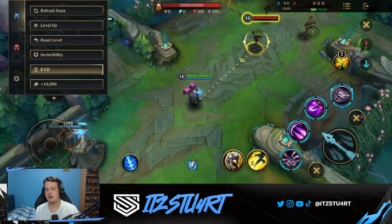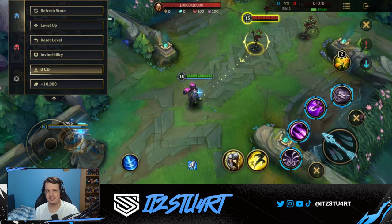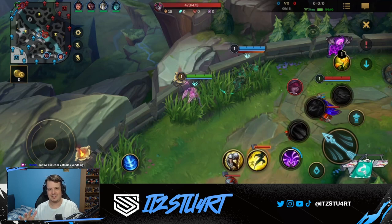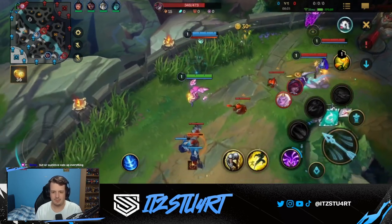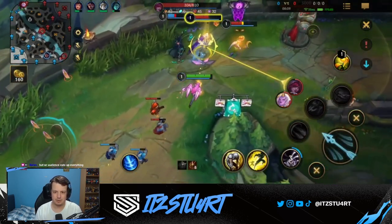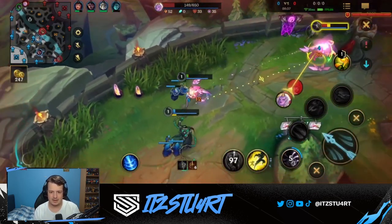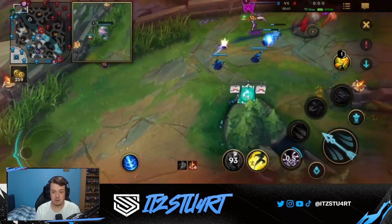Now we're heading into the gameplay with a voiceover to show tips and tricks in a live scenario. I hit the record button a little late and missed the first 15-20 seconds, but you can see me and Thresh playing aggressive at level 1 — Thresh is one of the best level 1 supports because of Glacial Augment and his third ability. Soraka started with her silence which let Thresh walk up for damage, though Thresh went a bit too far and I ended up getting hit by enemy minions.